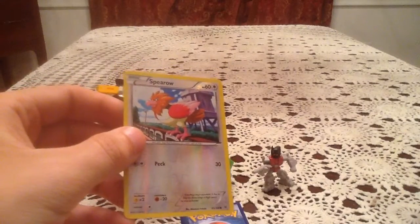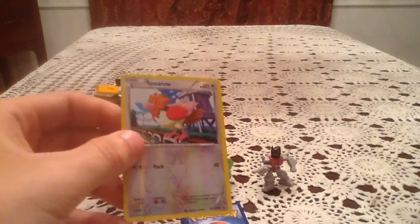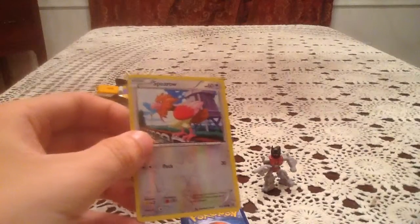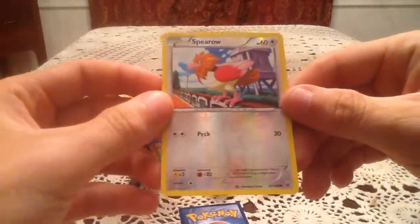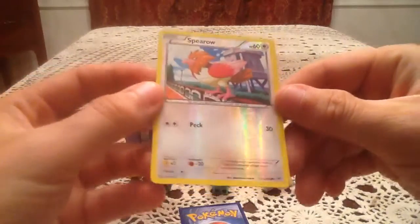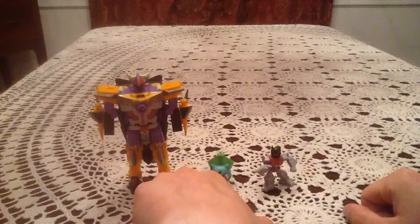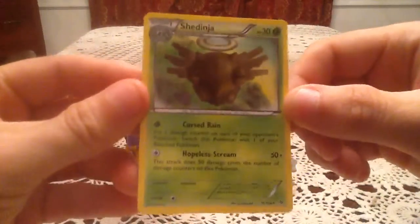Alright, my list skips from Shelgon, which is number 56, to Gallade Spirit Link, which is 83. I apparently have all of the reverse hollows between Shelgon and Gallade Spirit Link. So Spiro is definitely a duplicate, which is unfortunate. But the rare card is Shedinja — just a non-holo rare.